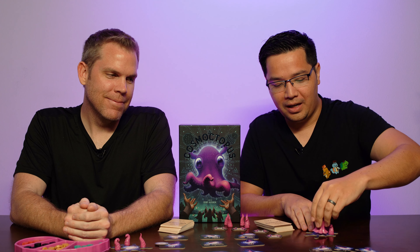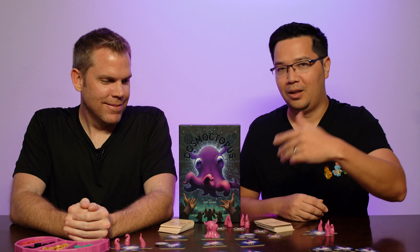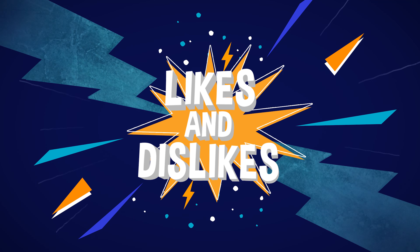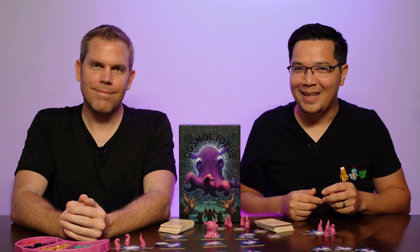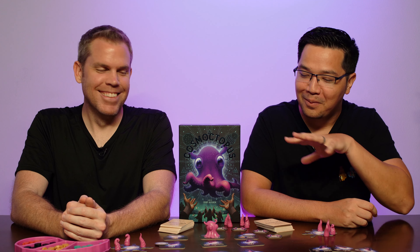One minor personal thing: I kept having to count the tentacle spaces — one, two, three, four, five... I knew it was an octopus and that I needed eight, but I still found myself counting the spaces during the game. At the end it all makes sense thematically with the octopus in your galaxy with all his tentacles, but I'll admit it tripped me up while playing.